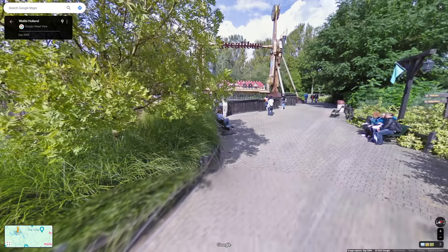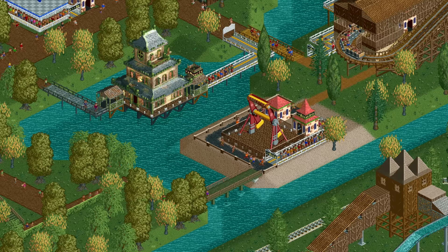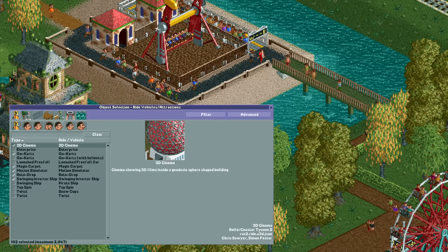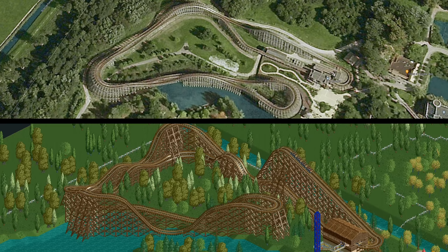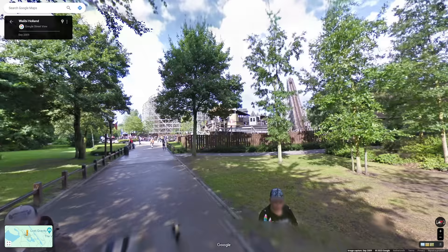Walking north we enter Sherwood Forest and arrive at Excalibur the topspin. The whole thing should be mirrored — the path should be on the right instead of the left. Missing is the tri-star ride Sherwood's Revenge between the ferris wheel and the topspin, probably another case of a ride type not existing in RCT2, though the twist is a fairly close match. A bit further on is Robin Hood, and like most roller coasters it's almost a perfect match — they really tried their hardest to make coasters as accurate as possible. The name of the game is RollerCoaster Tycoon, after all.